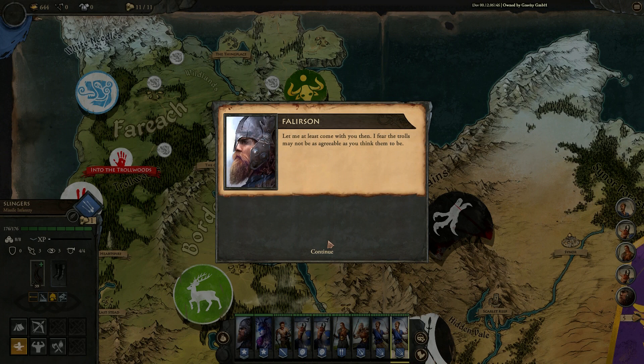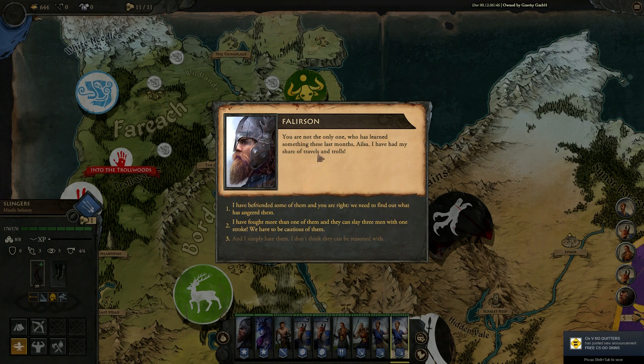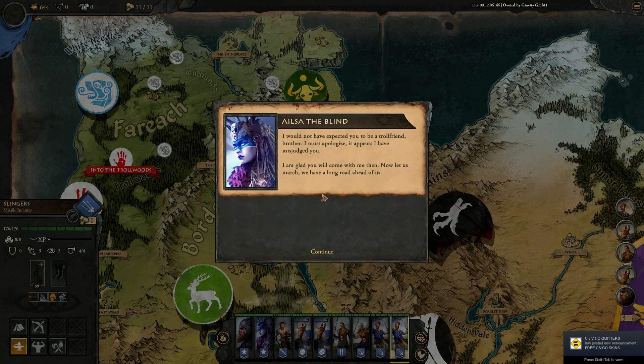No one can escape their fate. — Let me at least come with you then. I fear the Trolls may not be as agreeable as you think. — What do you know of the Trolls, brother? Have you met one yet? — You are not the only one who has learned something these last three months, Elsa. I have had my share of travels with the Trolls. I defended them in the last battle. I have fought more than one of them — they can slay three men with one stroke. We have to be cautious. — I would not have expected you to be a Troll friend, brother. I must apologise — it appears I have misjudged you. I am glad you will come with me then. Now, let us march — we have a long road ahead of us.